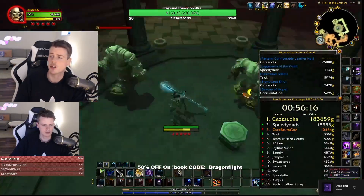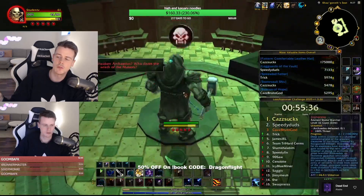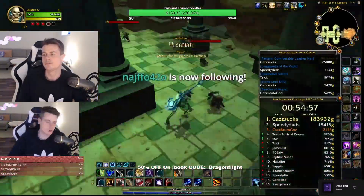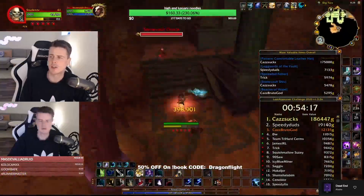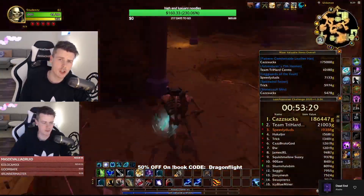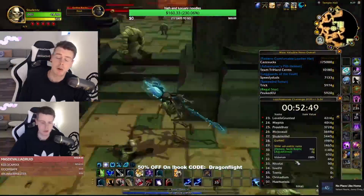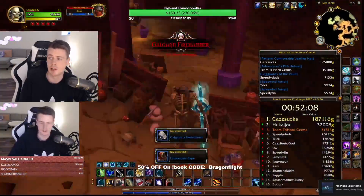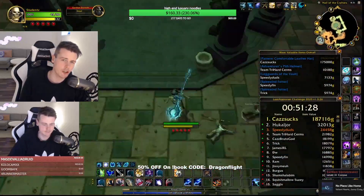This way I can take a look at every single item that everyone is picking up. The list is only showing 15 people but there are about 41 people in this one. Right now, nothing really badass has dropped in the first five minutes — the Comfortable Leather Hat pattern is the best one. That's the cool thing about Uldaman: it has a bunch of patterns and plans worth a lot of gold. The best ones are probably the Rich Purple Silk Shirt and the Searing Golden Blade, but those aren't what you really want — you want super items, which are very unlikely.